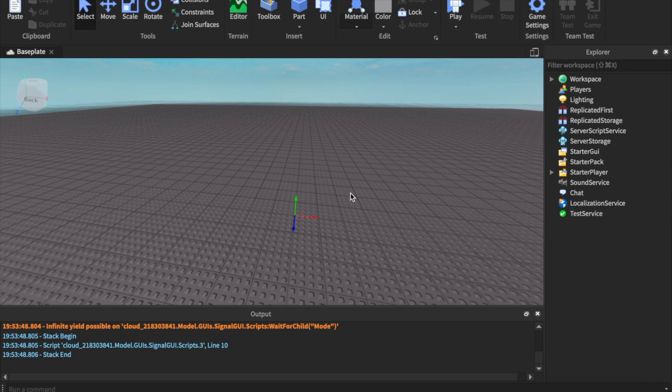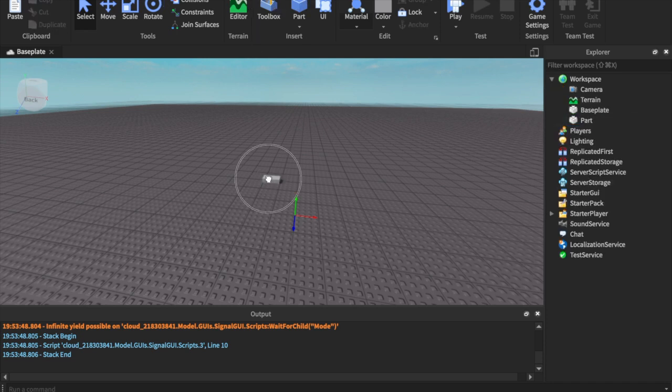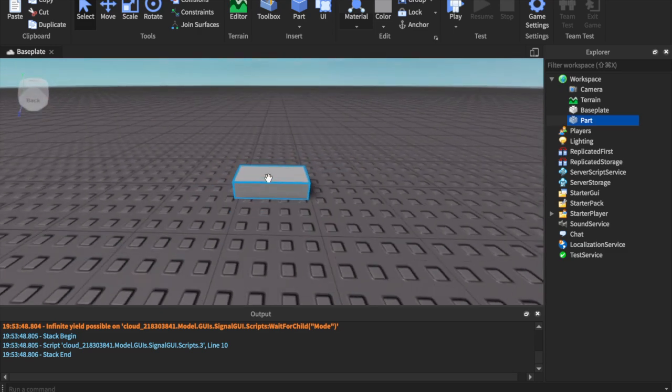Welcome back to another episode of scripting tutorial. My name is Rishraff and today we've got the Red Light Runner System. This is basically going to detect if the player has ran the red light or not, and there are different variations so it can be unique.